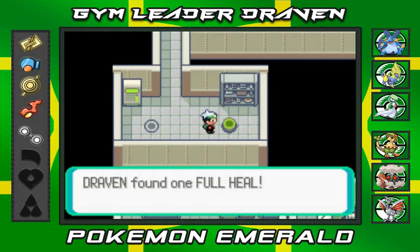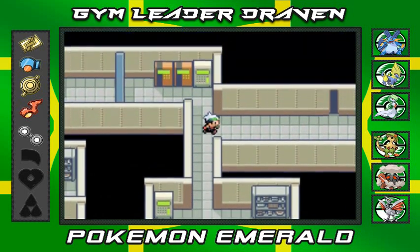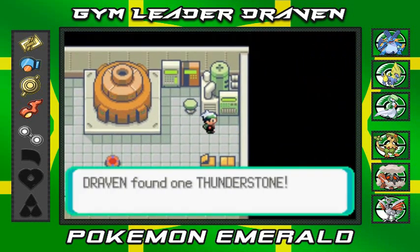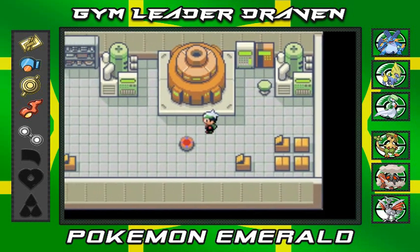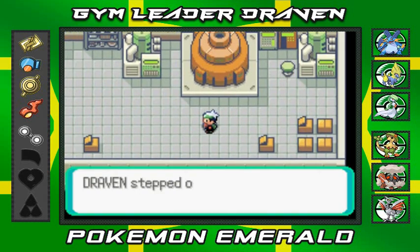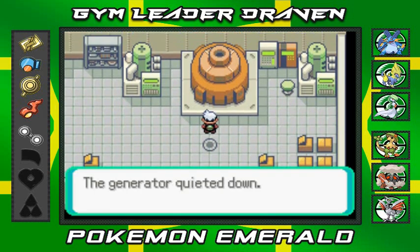We grab a Full Heal — good stuff. Moving forward, this is the generator Watson was talking about. But first, we find ourselves a Thunderstone, which you could use to evolve an electric type Pokemon. The generator is radiating heat even at a distance — it should be turned off as soon as possible. Draven stepped on the switch, click, and the generator has stopped. We saved Mawville City from destruction!